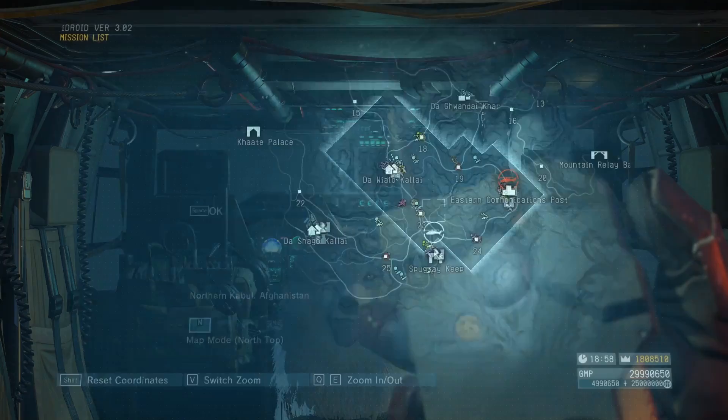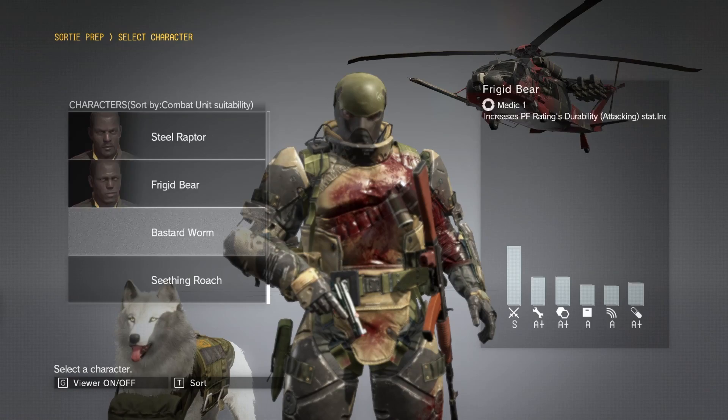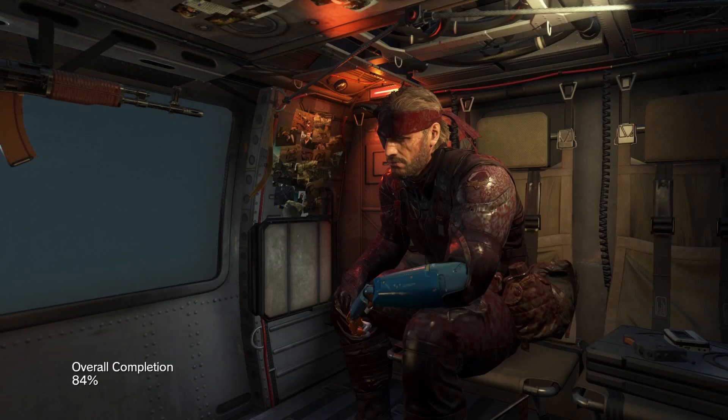We have to switch out, and unfortunately the only way to do that is by going back to the sortie prep screen. When you're playing as a character, the game considers them on a combat mission and won't let you do anything with them. So we're going to want to put this guy back in his original unit.